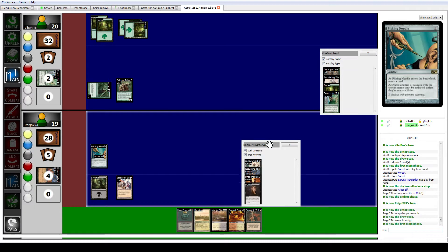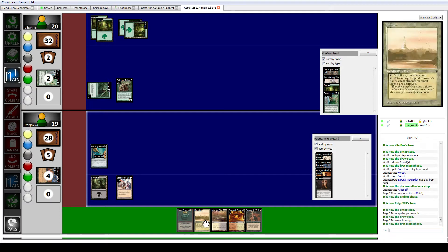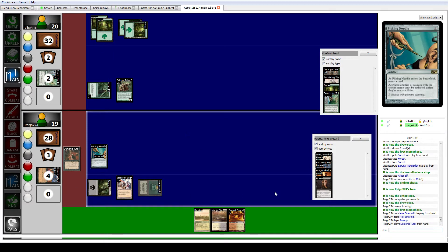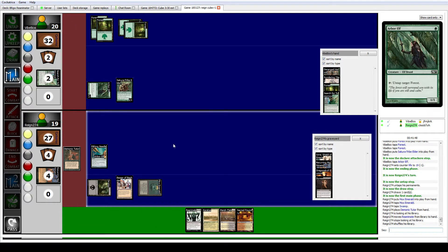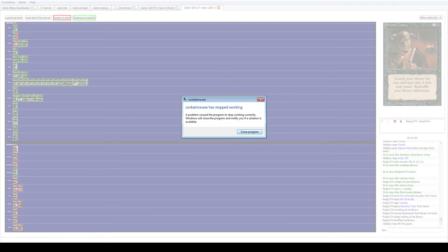Demonic Tutor to get Reanimate, so I can stop him from playing his big threat next turn by reanimating Iona. Using Marsh Flats to get a Swamp — yeah, that's good. I'll play Demonic Tutor and grab Reanimate. Before I reanimate Iona, I'll use Bazaar. Oh — he left. Well, his leaving apparently crashed my program. Anyway, thank you guys for watching. I actually think he had a shot that game, and I should have been playing Pithing Needle in the main deck instead of Jitte, which is really strange but actually the case here.